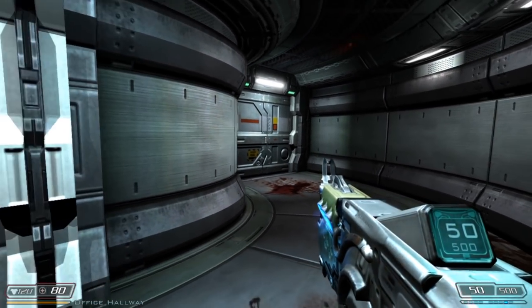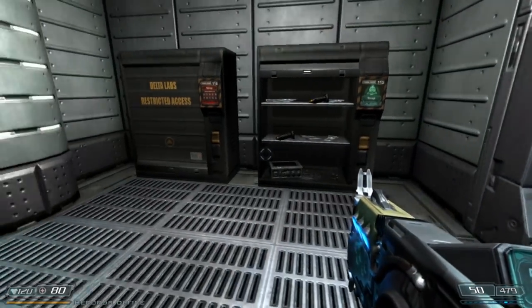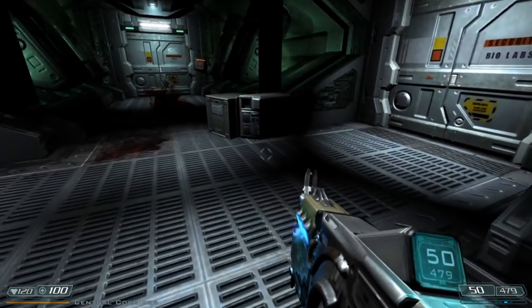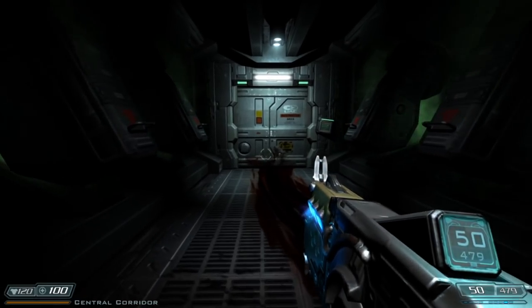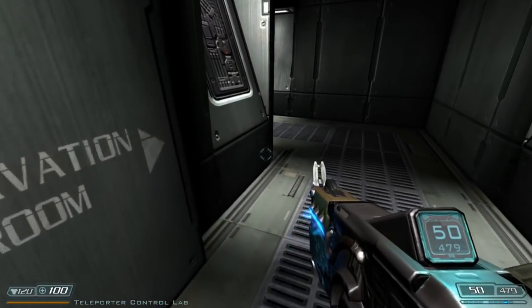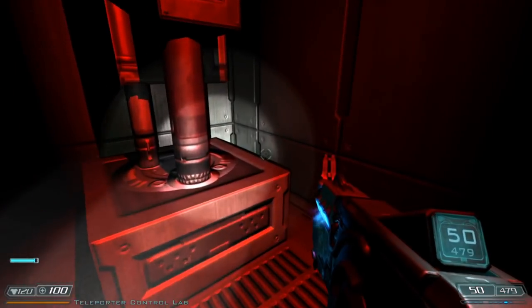I basically use this corner here as my hold point against the revenant. Now it's safe to go inside this room. Don't miss the ammo belt behind these crates as well. There's a door on the left for operations, but it's locked, and a door on the right for biolabs, but it's also locked. So we'll head through this door to restricted area. Jump over the debris and crouch under the debris. We can't get through to the observation room, so we'll have to go to test chamber one.